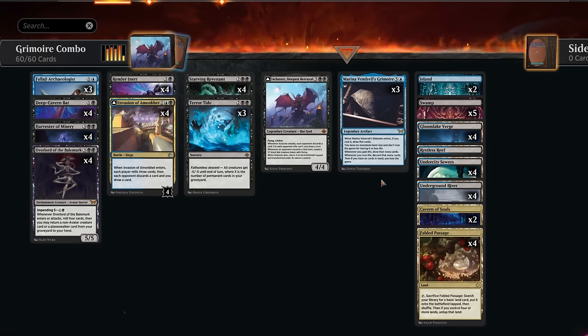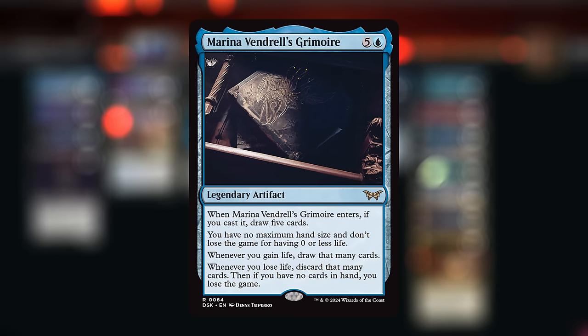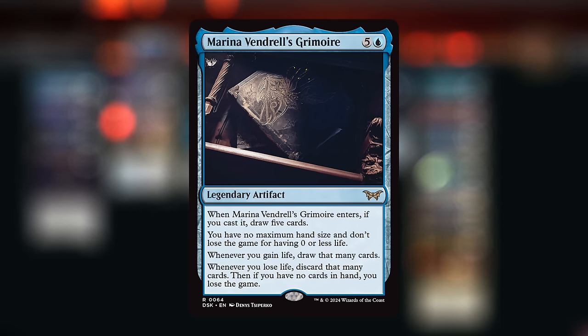Hello and welcome to another standard video here in the preview event for Duskmorne. Thanks again to Wizards for having me. Today we're taking a look at a spicy blue-black descent combo deck built around the new Marina Vendrell's Grimoire - a six mana legendary artifact. When we cast it, we draw five cards, have no maximum hand size, don't lose the game for having zero or less life, and whenever we gain life we draw that many cards. There's a catch: whenever we lose life we discard that many cards, and if we have no cards in hand we lose the game.